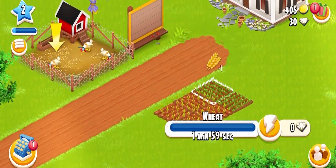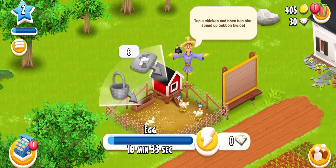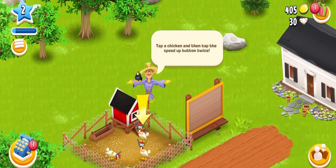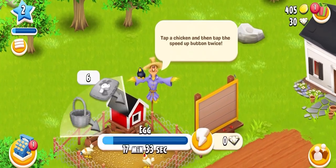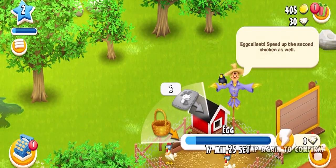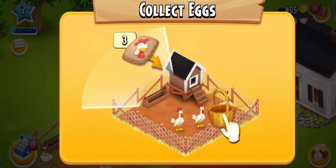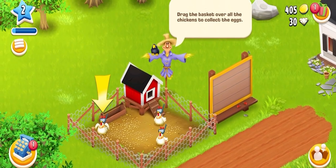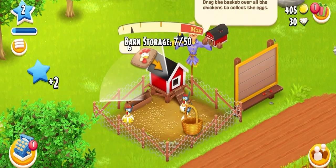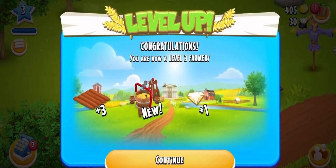This time I'm sowing corn as well as wheat in the land. We'll wait for them to grow, and for that purpose we'll collect the eggs first. Now I'm going to fasten the process to get the eggs — they fastened the process. I'll collect the eggs from the hens and we got three eggs from three chickens.